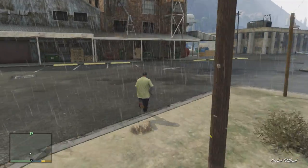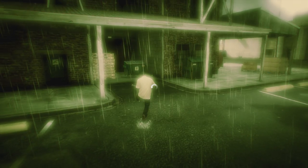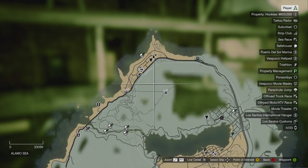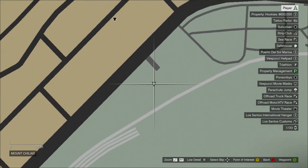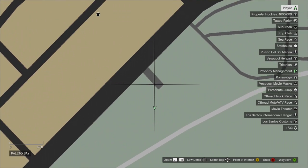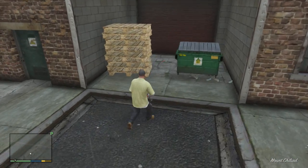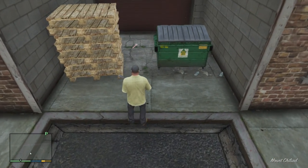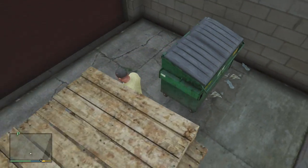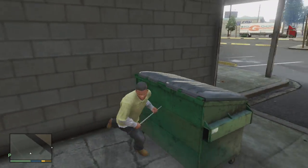We're at the third and final location — this is where the crowbar is. It is here at the top of the map, near the desert, near Blaine County, most likely behind Mount Chiliad. You walk through here and down next to these pallets and the dumpster, and as you can see, you have the crowbar. It's probably my second favorite — I'm not the biggest fan of the golf club, but it's pretty fun too.